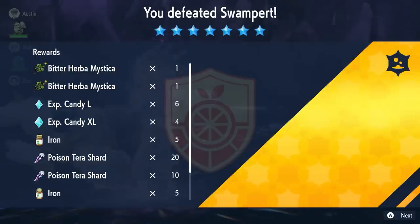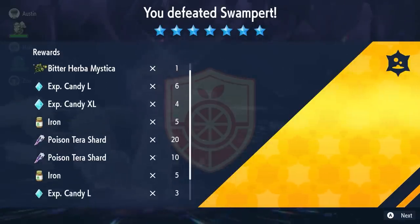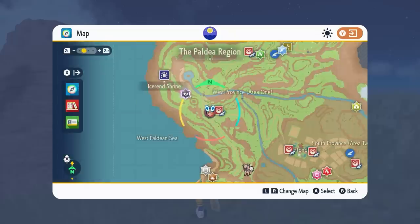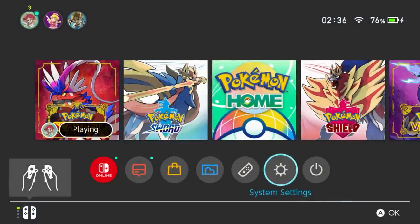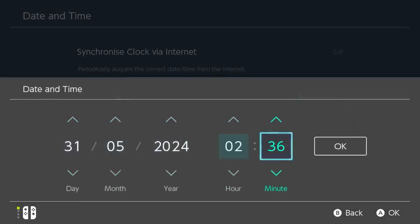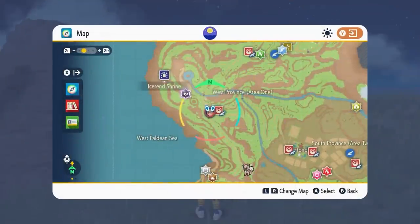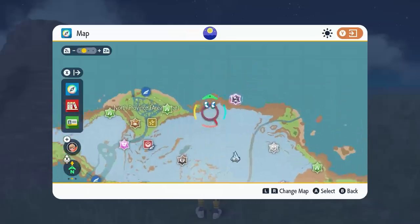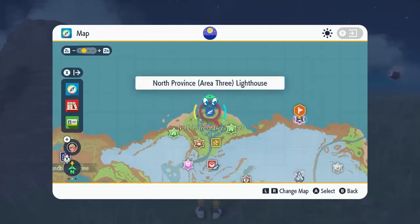After the raid you can see Herba Mystica drops — we get two Bitter Herba Mysticas. You can catch Swampert in whatever ball you choose; I went for the Beast Ball. To farm more raids for Herba Mystica over the weekend, open your map, hit the home menu, go to System Settings, down to System, then Date and Time. Make sure synchronized clock via internet is off, toggle through the date and time options, hit OK, return to the game, and all your dens will respawn with the seven-star Tera Raid available again.